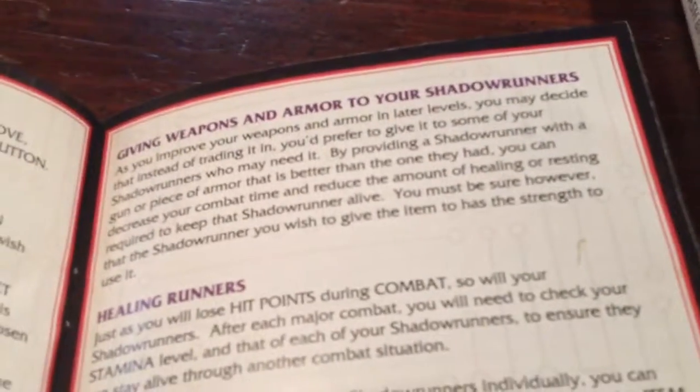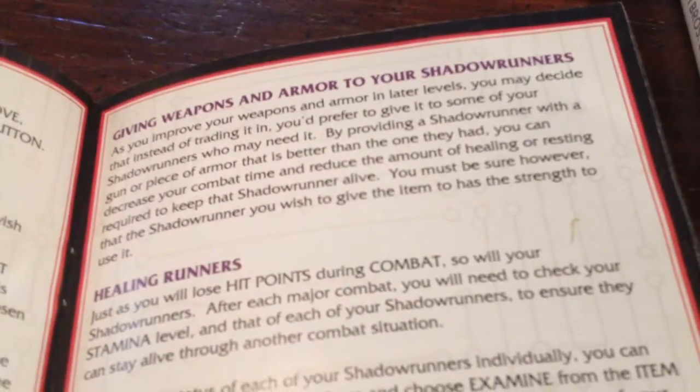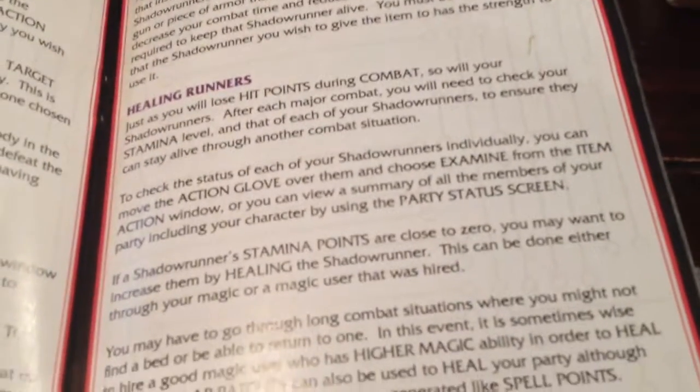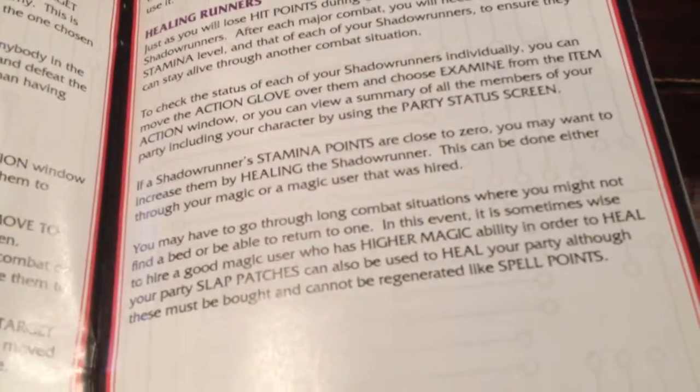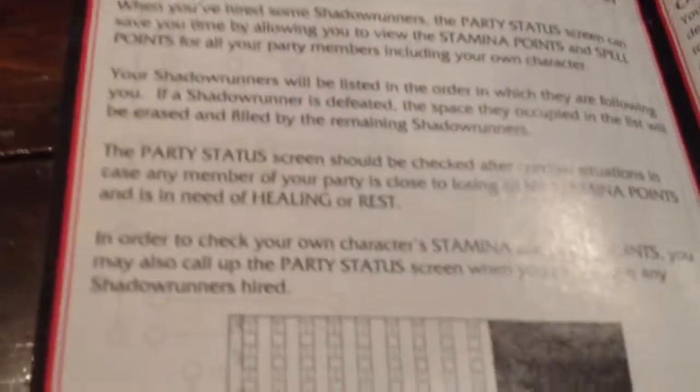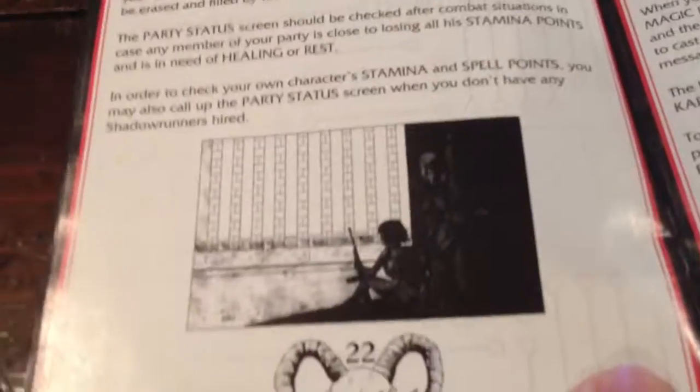Page 20. Giving weapons and armor to your Shadowrunners. Healing runners. Party status screen. Again, here's a little bit more artwork for you.